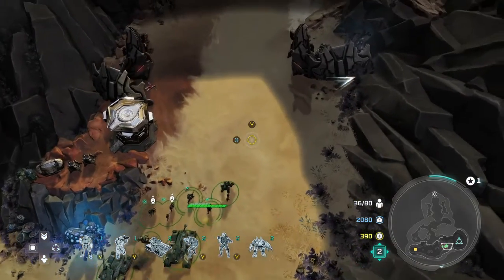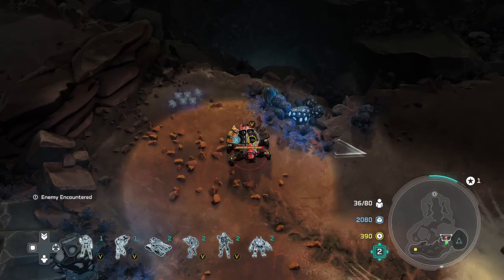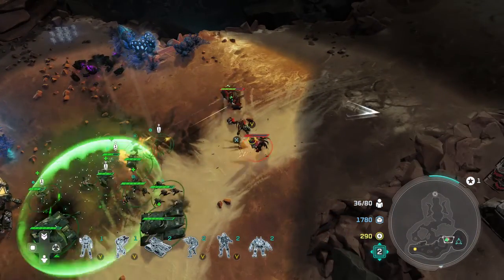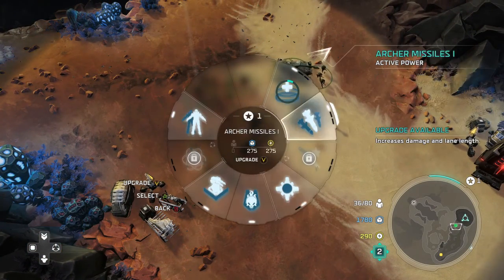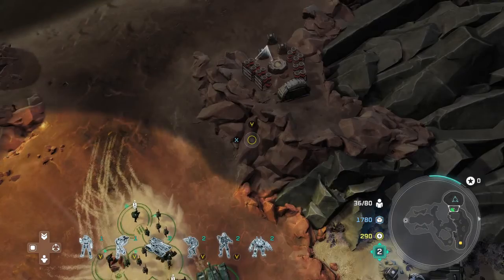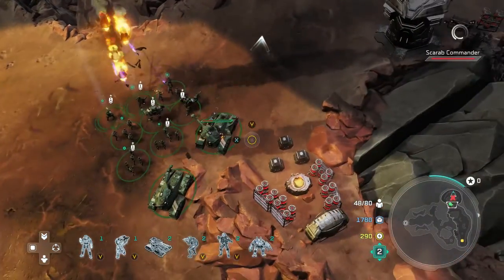I do like this mission - you get a good amount of diversity as far as what enemy units you end up facing. Obviously one of your bonus objectives is banshees so you'll see quite a few of those. You see the Banished Blister Backs in full force at this point, you get a lot of infantry, some vehicles, some Wraiths, things like that. As far as what I focus on - I power up archer missiles or I power up the turret. Spam those leader powers; you should have plenty once you get your base up.